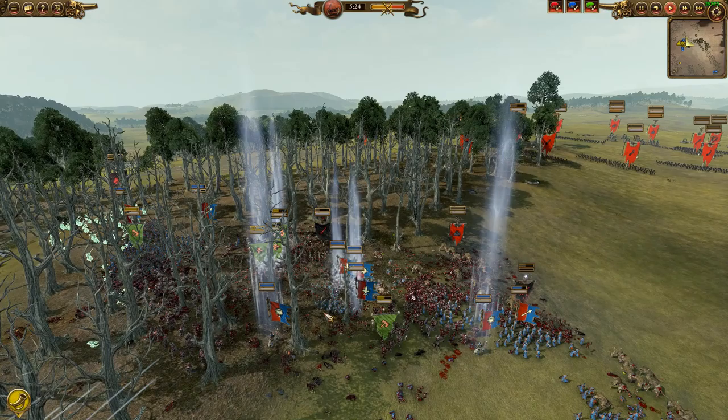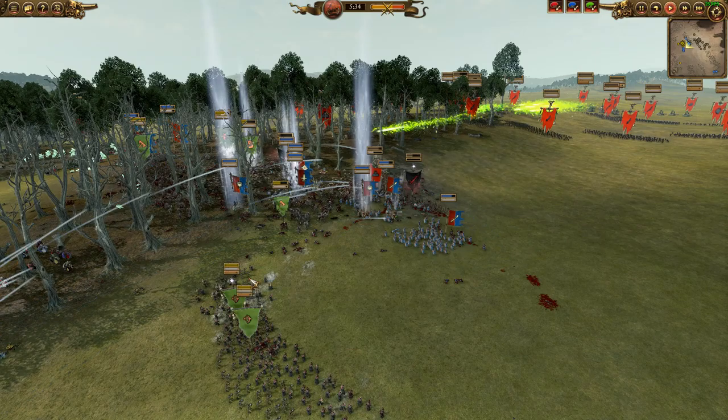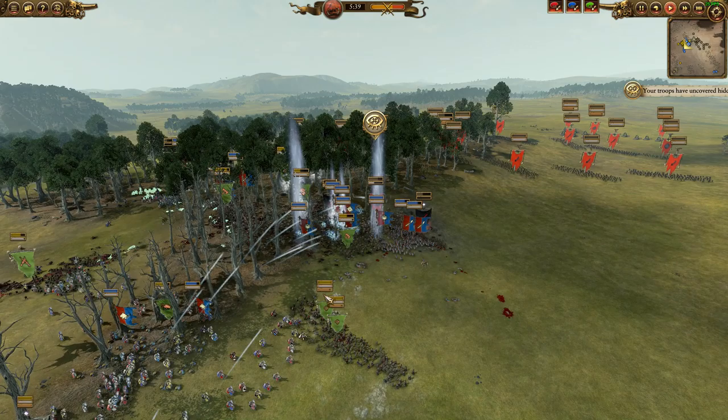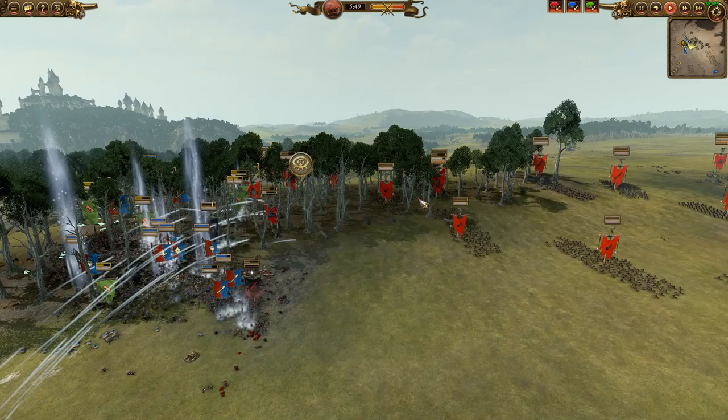There goes Azhag with a little love tap to the Zombie Terrorgeist Dragon. I was probably a little late on giving him the love tap, but things were going well and I was still having fun. Skaven player recognizes that things are getting kind of sketchy and moves up. Since the Terrorgeist is gone, I don't really have any other good large targets to be using my arrows at, so I might as well shoot at these Rat Ogres.